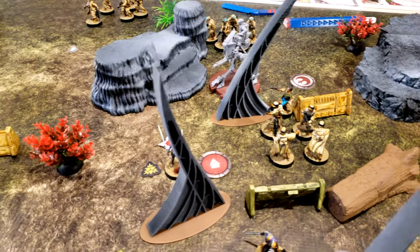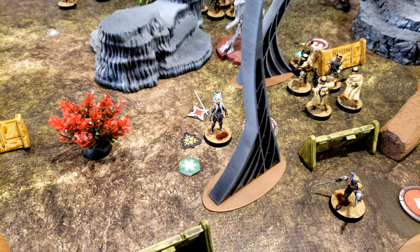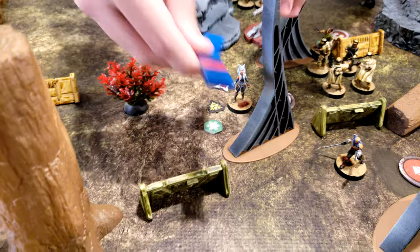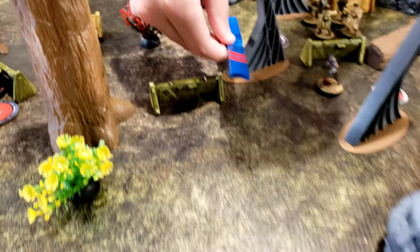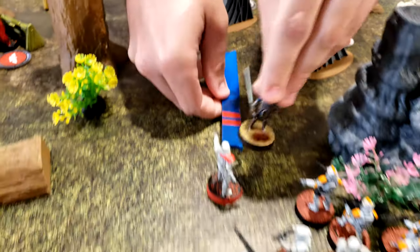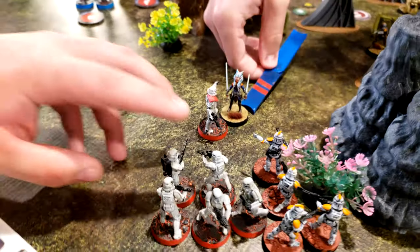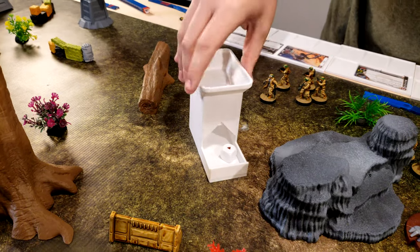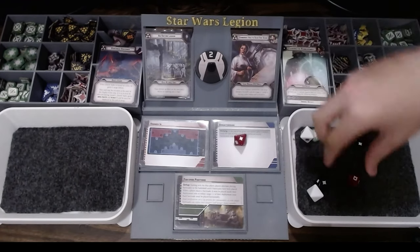And that's her activation. I'm just going to use the fancy command card to jump and then engage. Keep that squad and the suppression — so that's three.